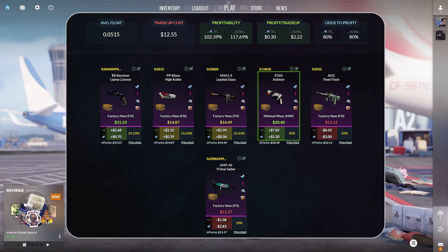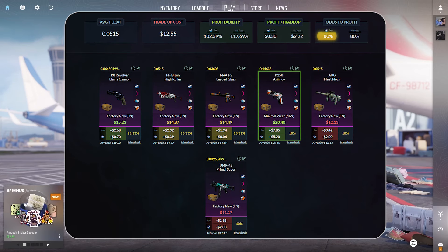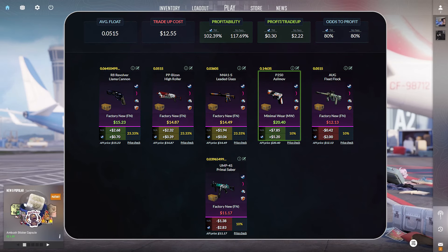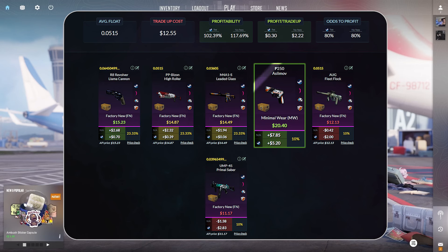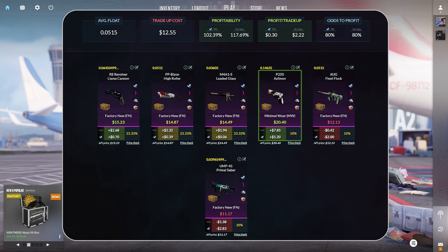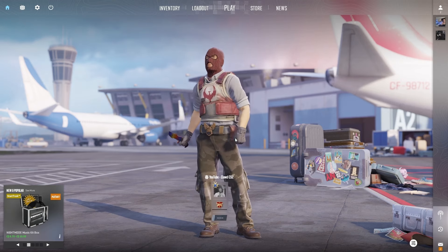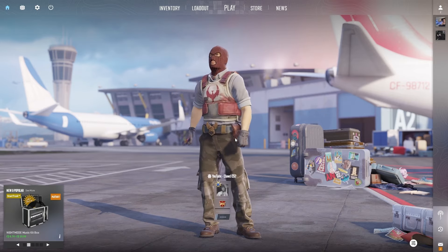Jumping over to our third trade-up here, this trade-up costs $12.55 and we have an 80% chance at odds to profit. The top option is the P250 Asimov in minimal wear condition at $5.20 in profit when selling on Steam. We have 4 different profitable outcomes. The worst profitable outcome is the Leaded Glass at only $0.06 in profit on Steam — however, if you sell it on a third-party site, it's almost $2 in profit, so it's definitely a great trade-up.